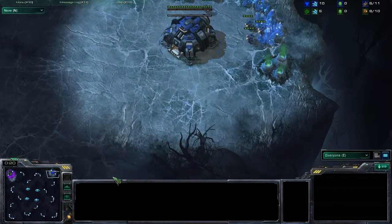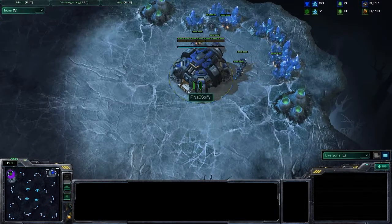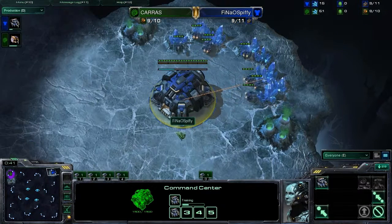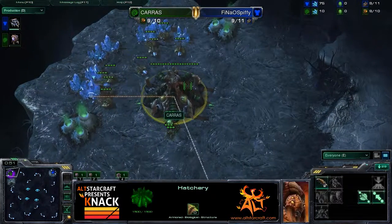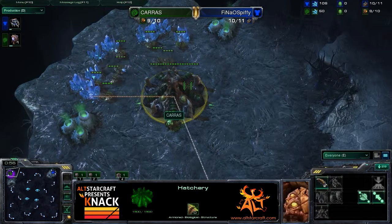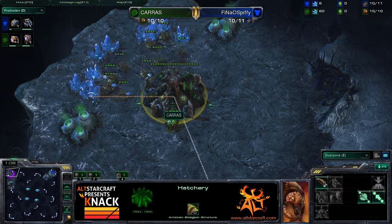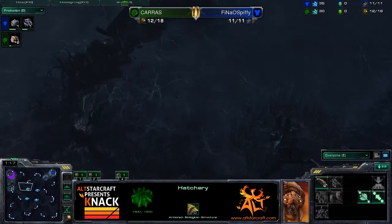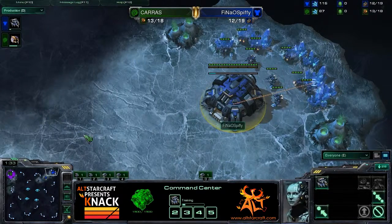This is that shiny map. It does have humongous dead space in it. As you can see, it does have dead trees to let you know that indeed that space is dead. We're gonna go into a phenomenal matchup here. It is gonna be Crevasse and Fina Ospifi, both of these guys phenomenal players. It is Fina Ospifi as our blue Terran up here in the top right-hand corner. Crevasse gonna be our green Zerg up here in the top left.